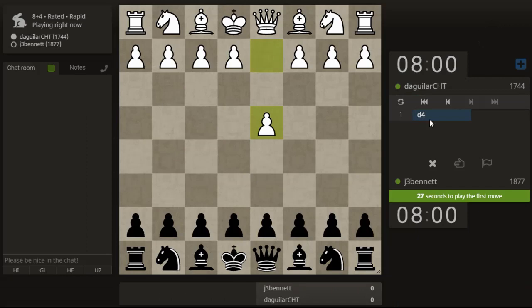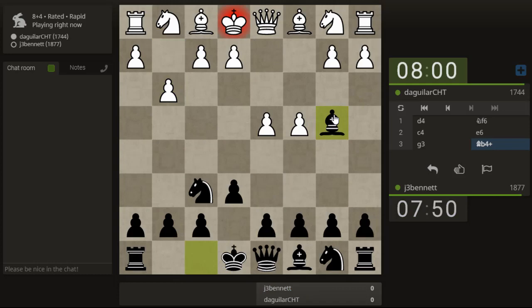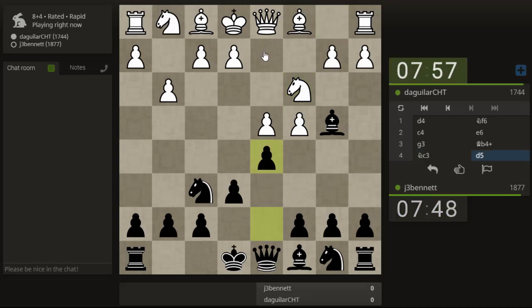Here we go. Play knight f6, maybe go for a Nimzo. He's setting up like he wants to play a Catalan but he hasn't. We'll try the check line — this is a line where you give a check here. He brings the knight out and then we'll play d5. Normally they block with the bishop and then you retreat the bishop back if they want to play the Catalan. It's not quite a Catalan. Queen check, knight here blocking, defending the bishop — pawn takes, queen takes pawn, or knight takes pawn, either one. So it's all good.